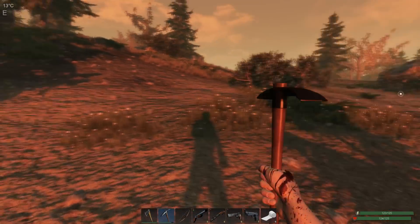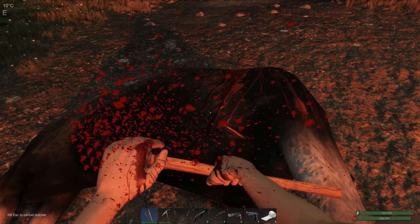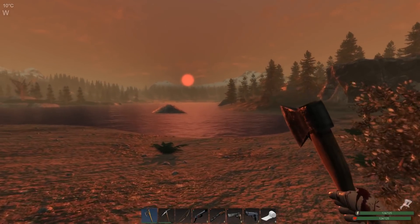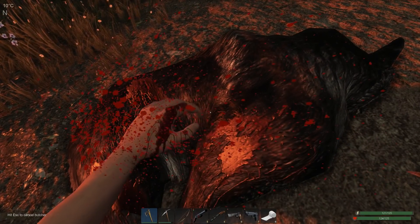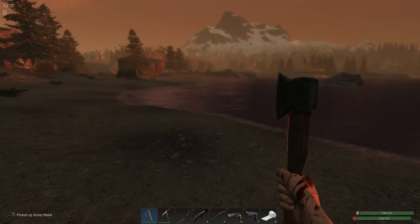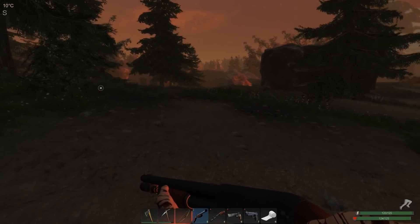Damn wolves trying to get in on this — let's go get the moose, I don't want to lose the carcass. Let's see what we get! Look at this: a rack of ribs, two-three sinew, two antlers, and a bunch of other goodies — I love it! We're losing daylight already, but cool thing is we have a flashlight, so even if it gets dark we're not worried.